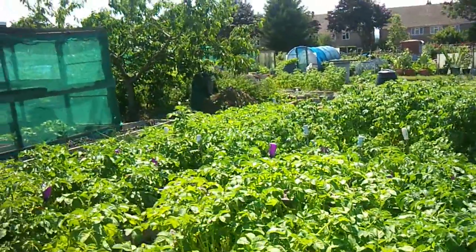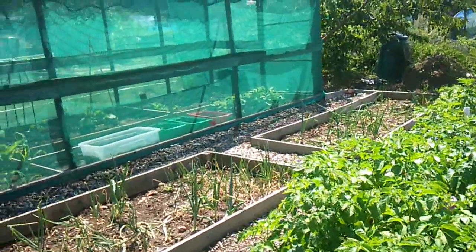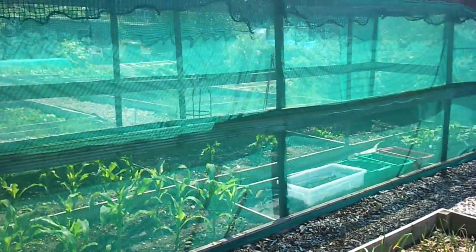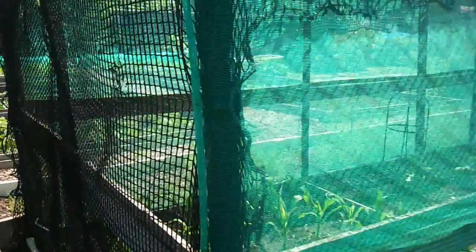It's sort of arranged in boxes and partitions, just like the one we just looked at, and a similar idea there where you've got a cage with your sweet corn and stuff grown in that. It's good to have a cage because you can grow your cabbage and your lettuce without the insects having their way with them.